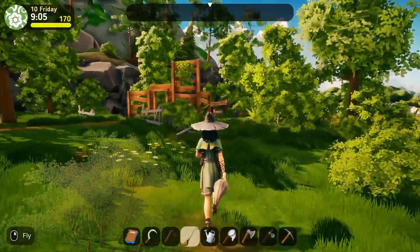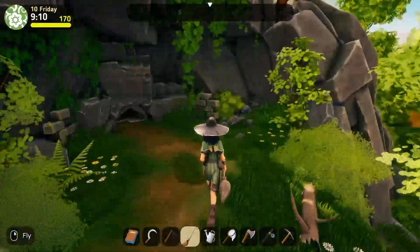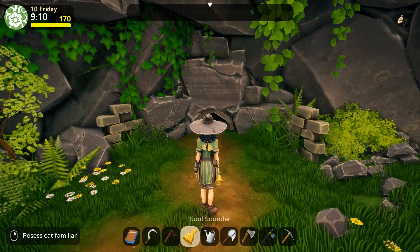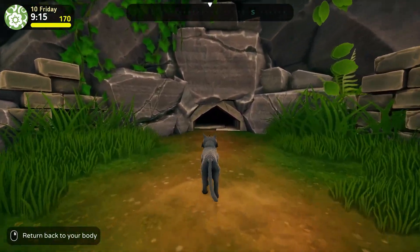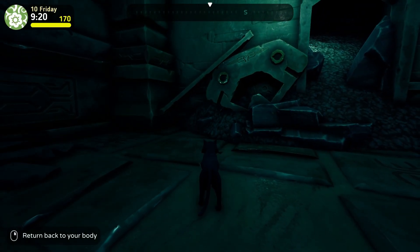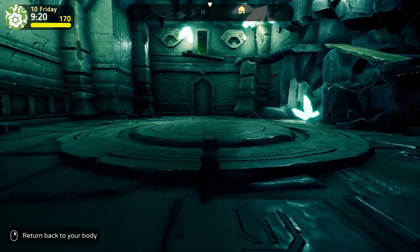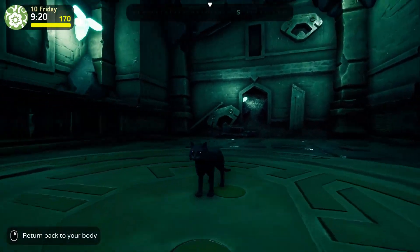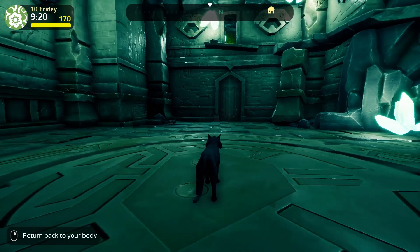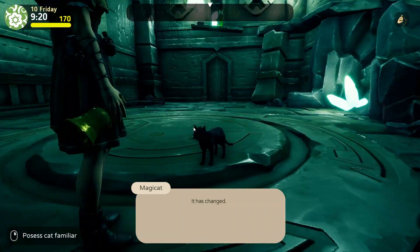I want to start with the cat quest. So this is the area. And if you don't know, you might not notice that it looks different now. We transform into a magic cat and come inside here. This place is kind of scary with very eerie music as well. I didn't know that this game could turn this eerie. Let's return to my body — it has changed.